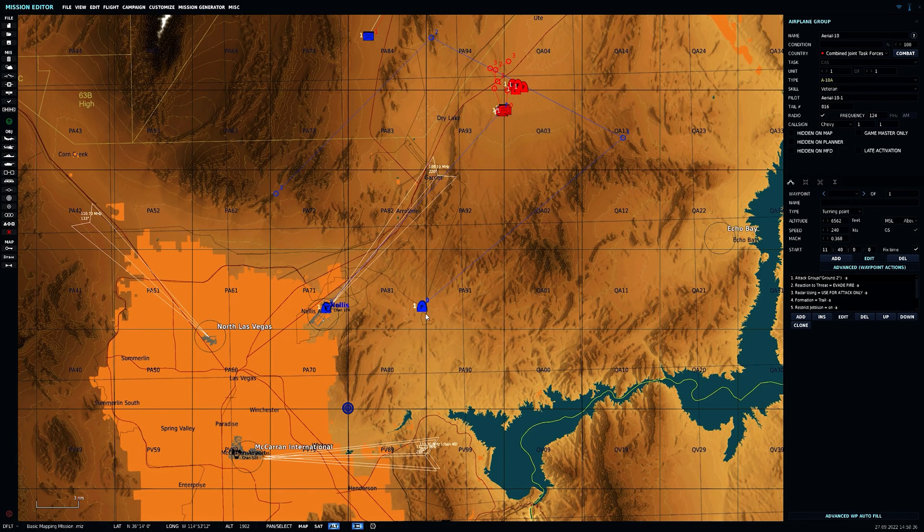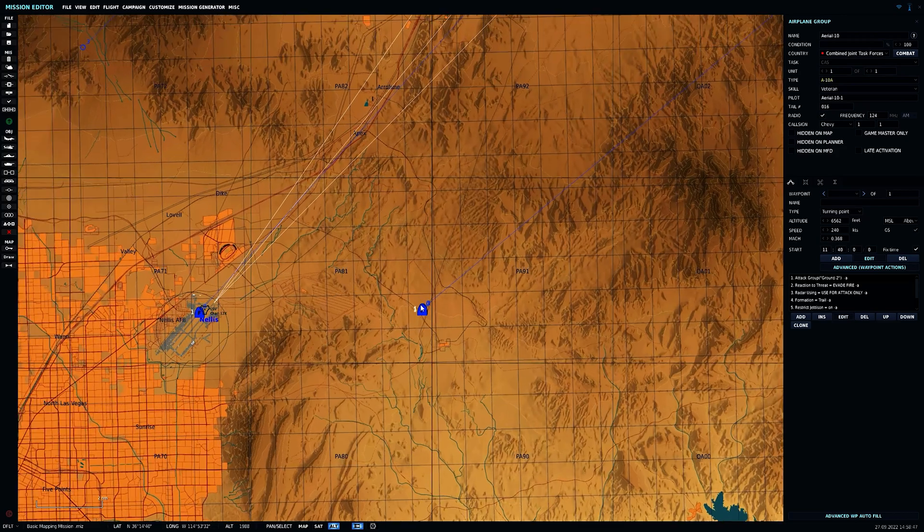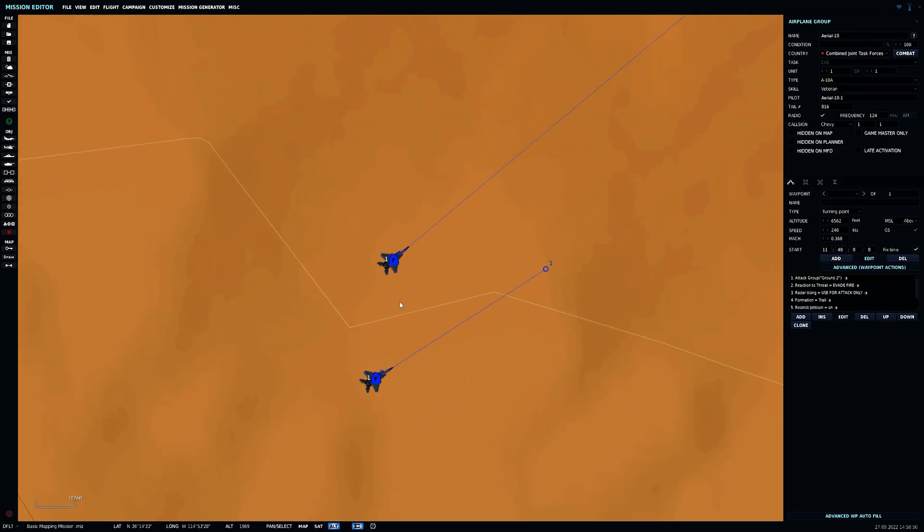If you just want to practice some formation flying, the easiest way to do that is to take an AI and map some waypoints — at that point all you have to do is fly with it. But let's say you want to do the opposite and have an AI fly with you.